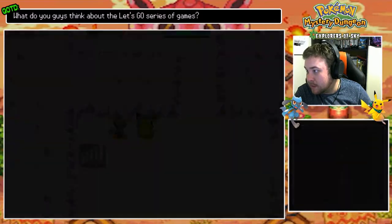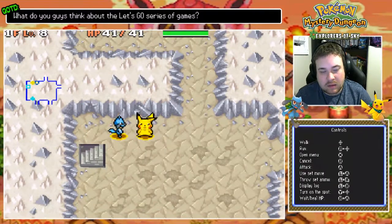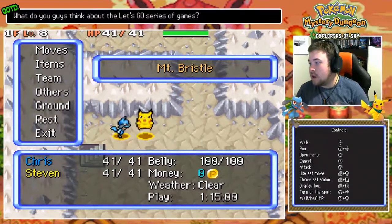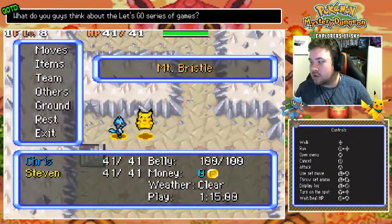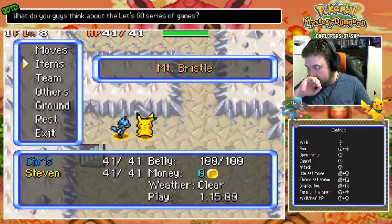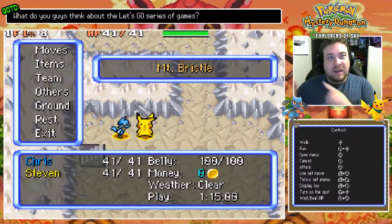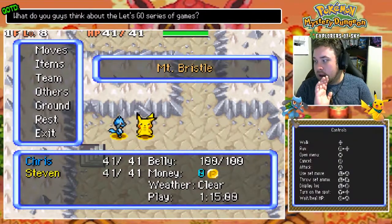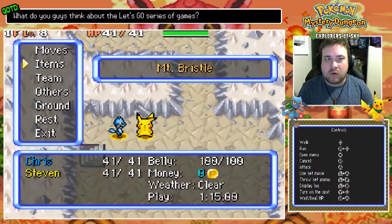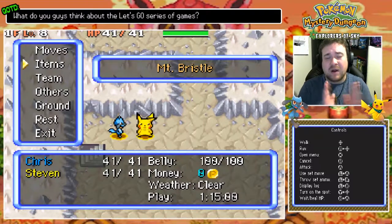I'm actually going to leave this episode off here. In the next episode, we are going to go rescue Azurill. I know this episode was a little bit of a short one, and I apologize for that. On Wednesdays and Fridays, the videos should be regular half-hour occurrences. Let me know how the audio levels were doing this episode — I kind of want to consider this more of a test than an actual episode. Just let me know in the comments section down below and all that good, wonderful stuff.